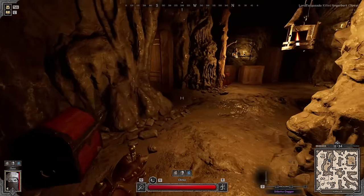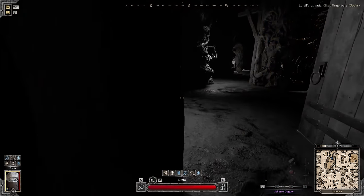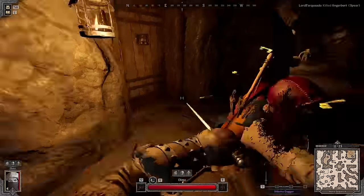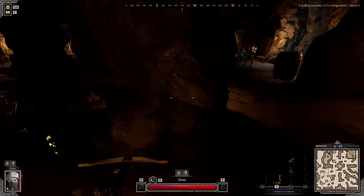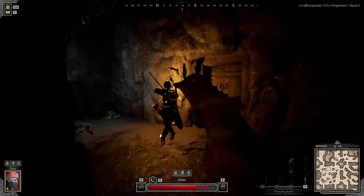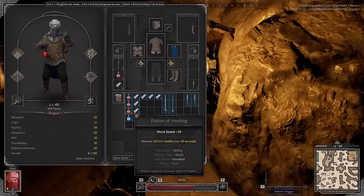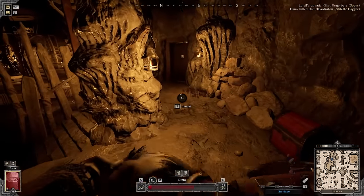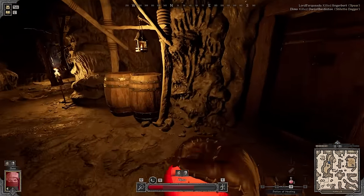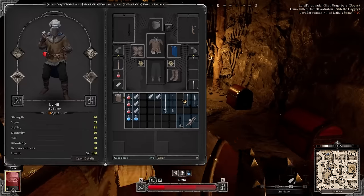Looks like the homie is fighting right now. Maybe this is my opportunity right here. Miss. Holy fuck, he hits hard. Jesus. This homie was something, holy fuck. Probably the gear difference — my gear set is around 4000 gold. But I feel like I did so much damage to the homie. Alright, let's see what he has.